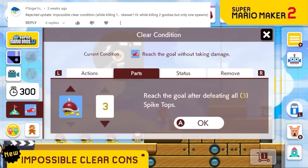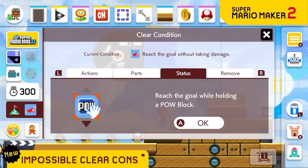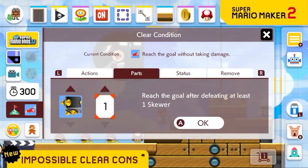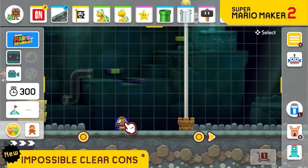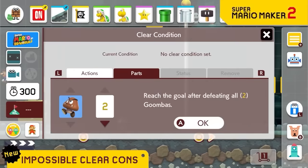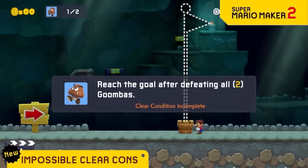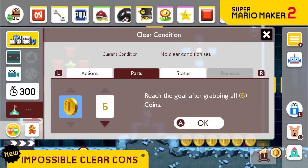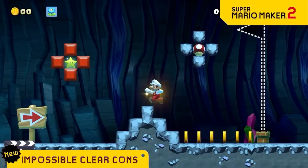We're now letting you create literally any clear condition you want to, even if it's impossible to achieve. You could do reach the goal while killing one skewer, but guess what — you can't kill skewers. Or you could place one Goomba in a level but make a clear condition to kill two Goombas. Or maybe you could really mess with the player and say they have to complete the level as Ice Mario, but the Ice Flower doesn't even exist in this game.